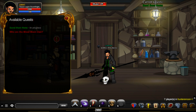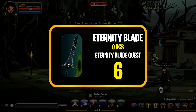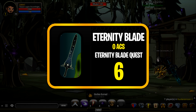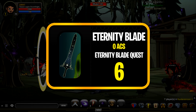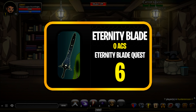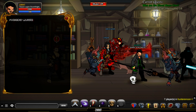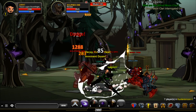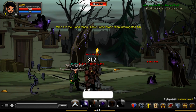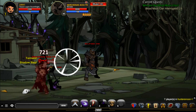Coming in at number six is the Eternity Blade — really cool looking, actually really really cool. This is a revamp of another blade; if you know what that blade is, let me know in the comments. You can get this by completing the Eternity Blade quest chain in the Tower of Doom. It's definitely one I'm going to hop on and get after this video — I'm a collector and I like to have every item in the game.